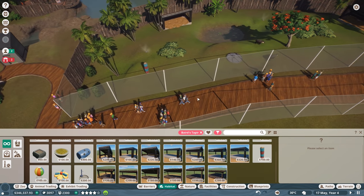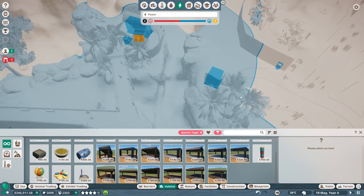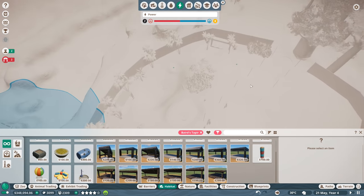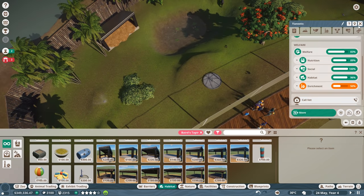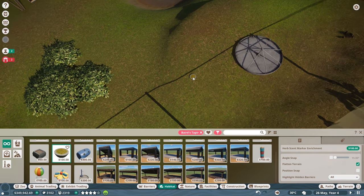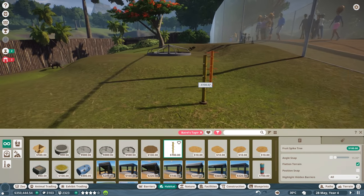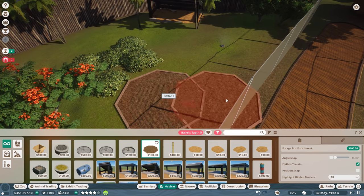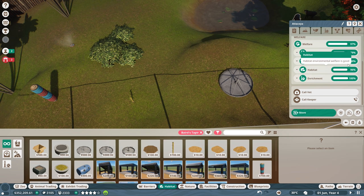Let's check their enrichment now - enrichment's at 50 percent, that's great! Let's continue with herb scent, marker enrichment, fruit spike tree - sure let's get one of those. A forage box enrichment - let's get one of these. That seems pretty good. Their enrichment is now 100 percent! Nice. I think we're doing pretty well here. The terrain I probably should have smoothed out before building all this stuff.